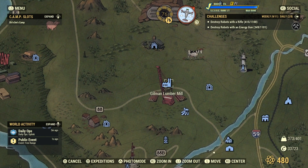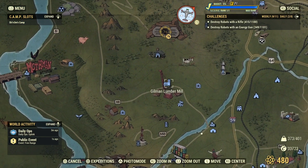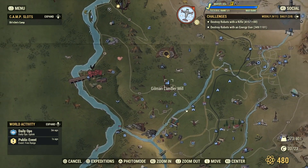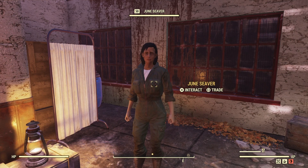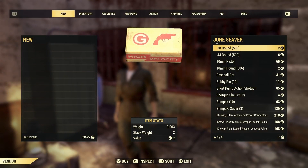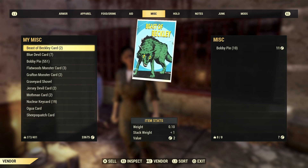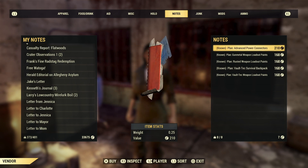To get them, you can just come down to a lumber mill south of Vault 76. Nine Radstag stakes. When you get here, just talk to Rain Man and go to her notes section, right where all plans are found. You can find them all, as well as the backpack and the advanced power connectors.